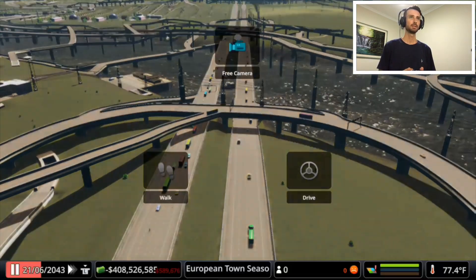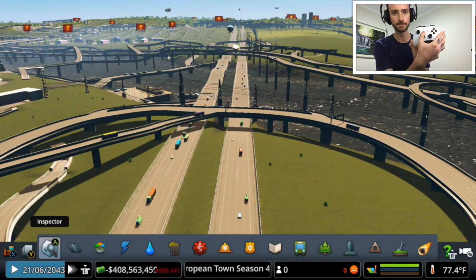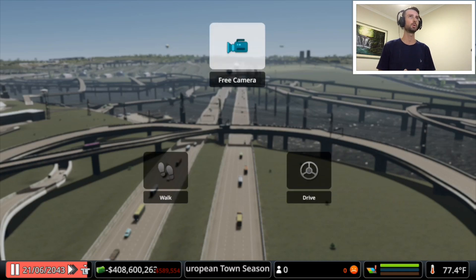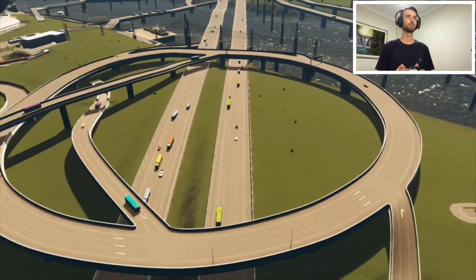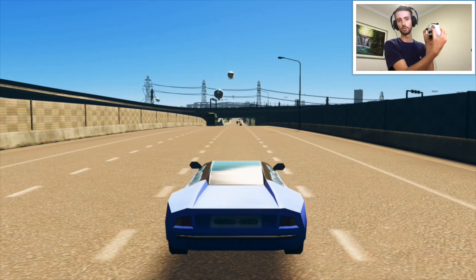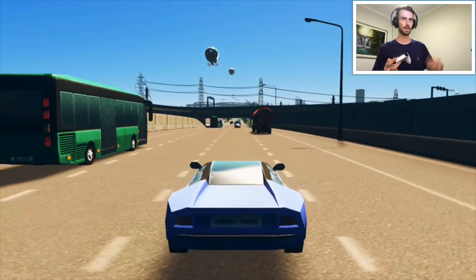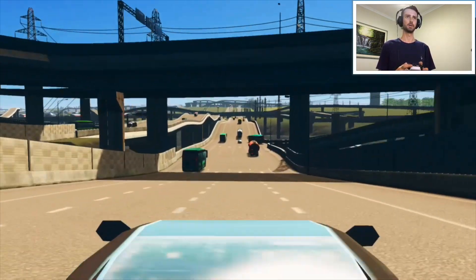What you gotta do is press this button right here — the share one — so it goes to the camera view, then you press Y and you choose what you want: camera, walk, or drive. We're going to choose drive. Then you choose where you want to go. You use the stick to steer, press X to go back, and press A to go forward.